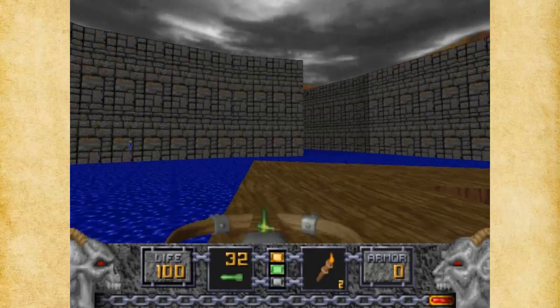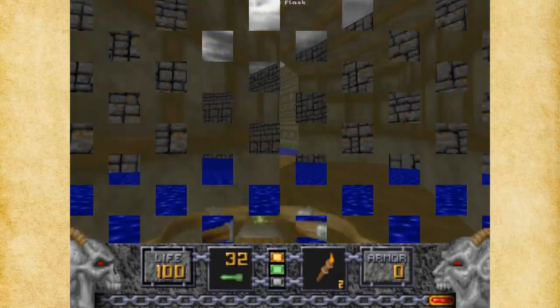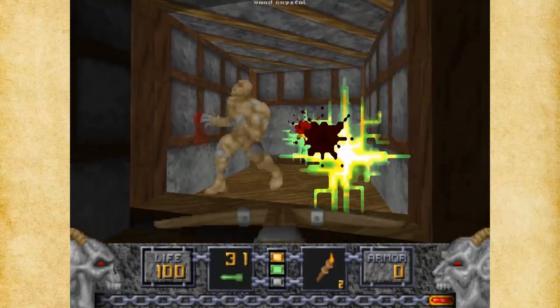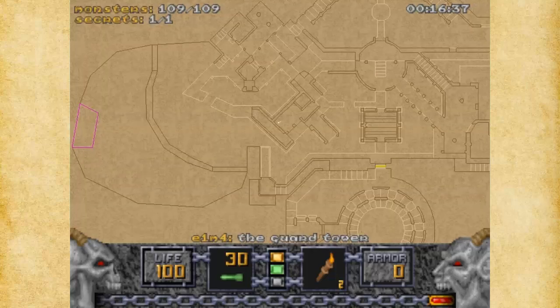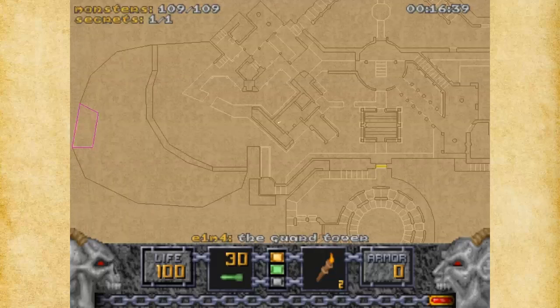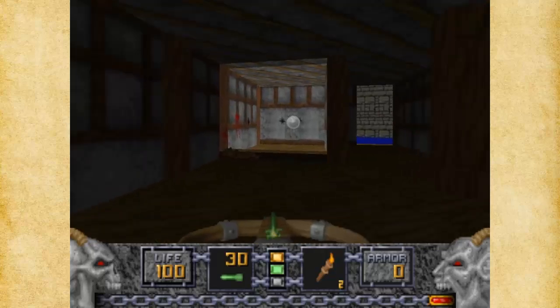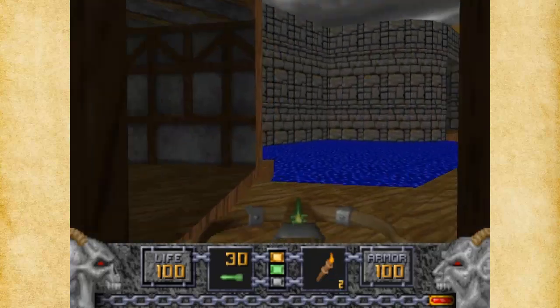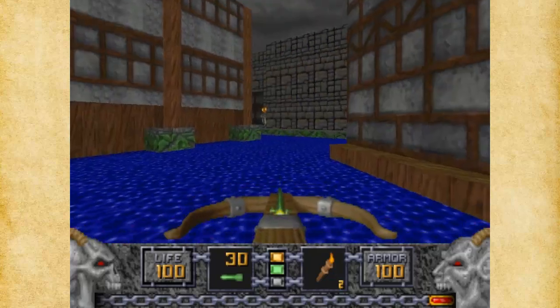Except for one enemy — I don't know where it is. Where's the last one? There he is. It's another area we can find, which is on your map right here. This leads to a silver shield, which will take us to 100 health. So that's good. Let's go exit the level.